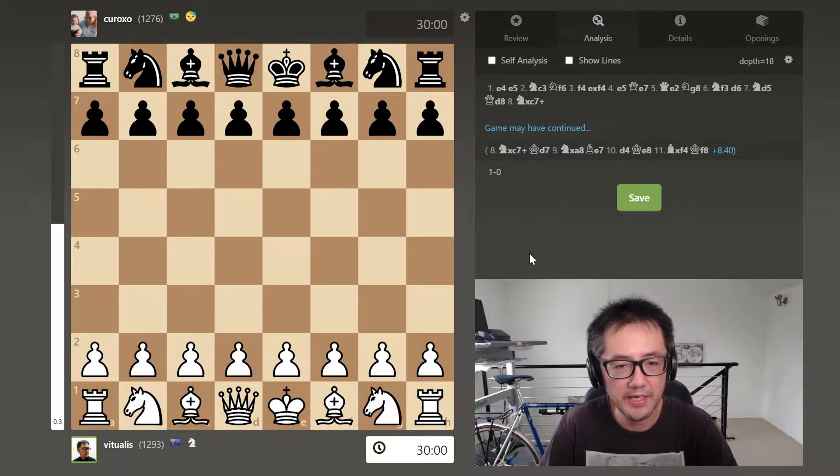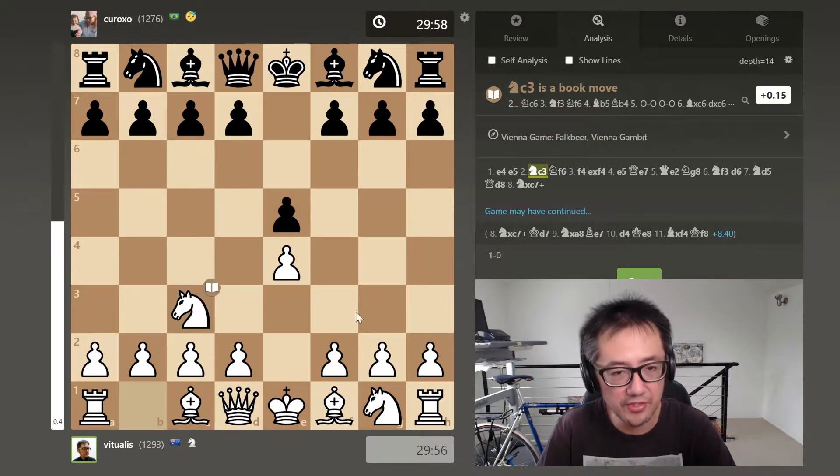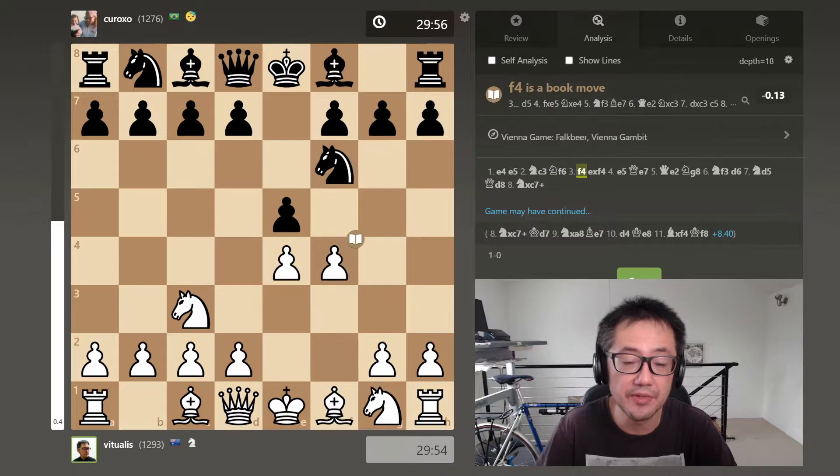I played with the white pieces, obviously, as I play the Vienna — so E4, E5, Nc3, the beginning of the Vienna game. And the opponent plays Nf6, which is also known as the Falkbeer defence. And this now allows for the Vienna Gambit with F4.